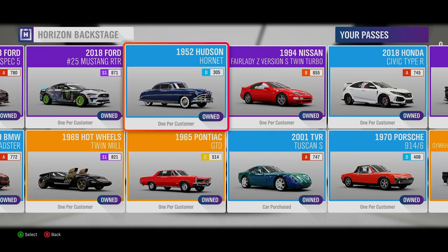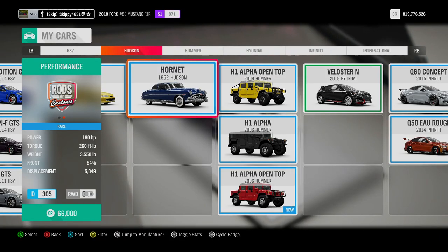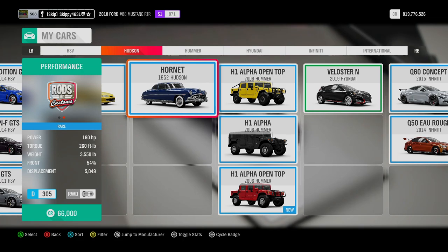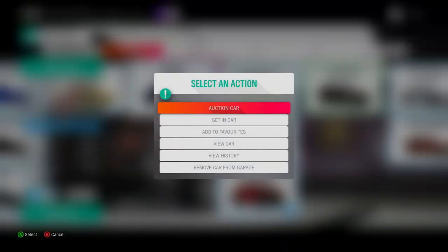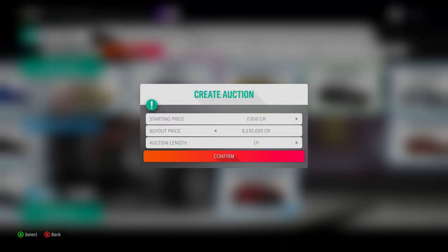Up next is the 1952 Hudson Hornet, better known as Doc from the film Cars. Completely bone stock, Doc runs 160 horsepower and starts in Class D 308 — another one that is quite shocking at its value: 8,192,000 credits.